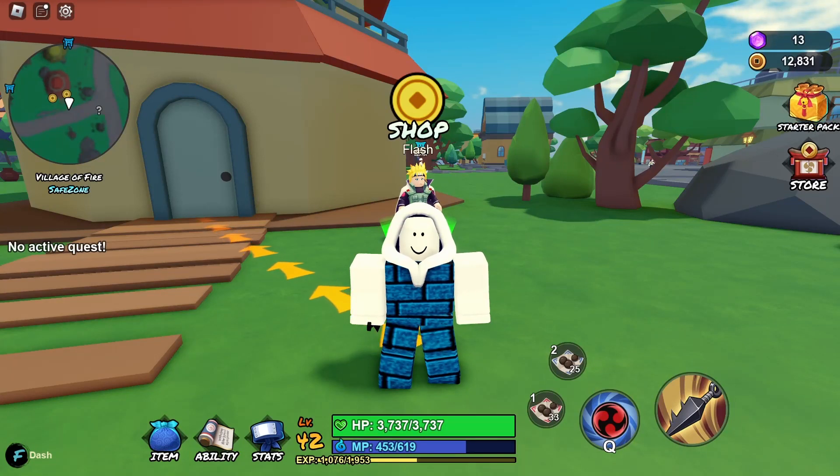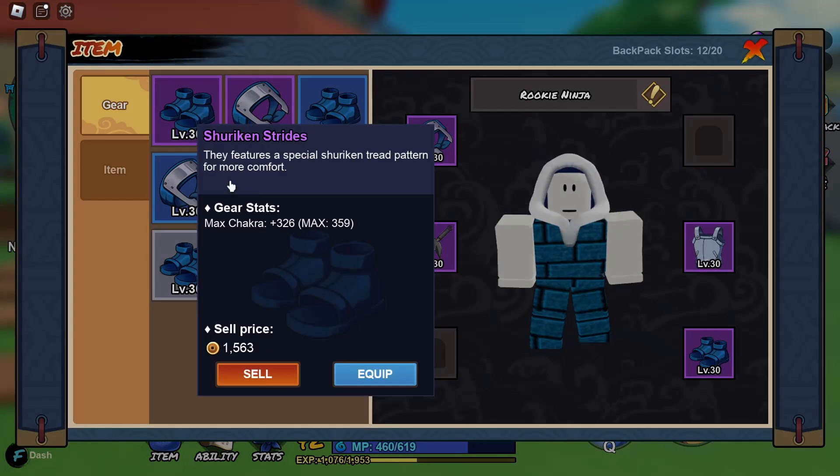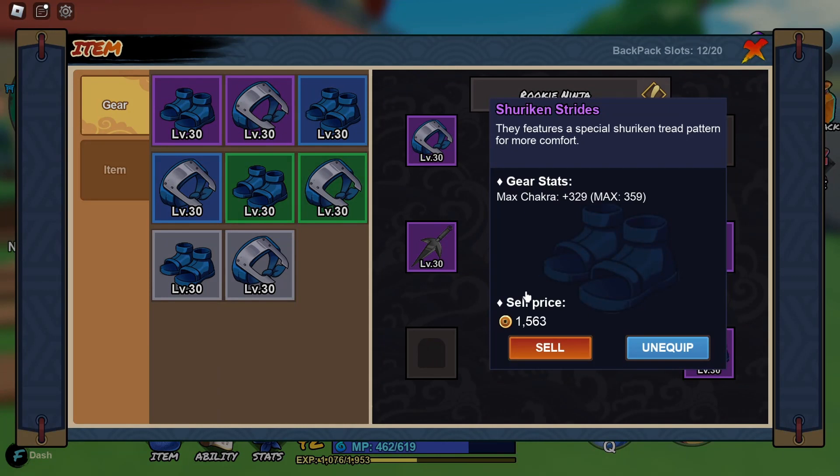Hello everyone, welcome to another NinjaLand video. I'm going to talk about the Epic Shuriken Strides. If you look here in my inventory, this is what it looks like — there is another one here for those who are curious.